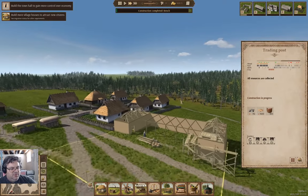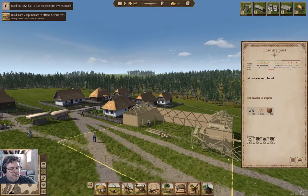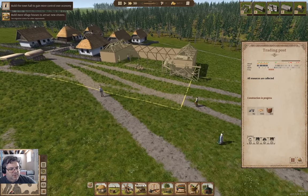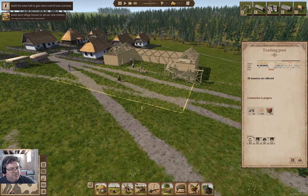Let's check in on the construction here, where we can observe them walking through the wall to do their construction work. It seems terribly efficient, doesn't it? My goal here is to get to the point where I can bring half a dozen more families into the town.